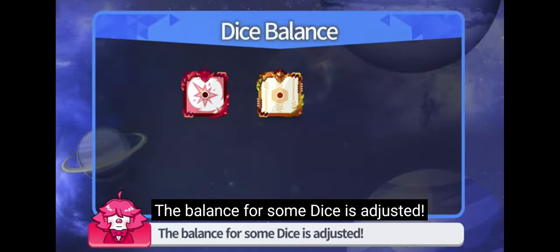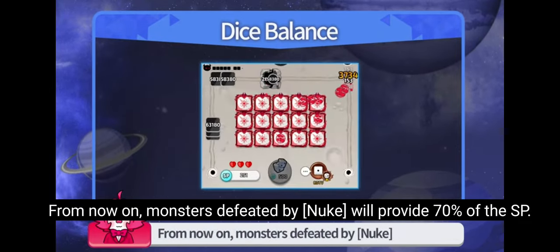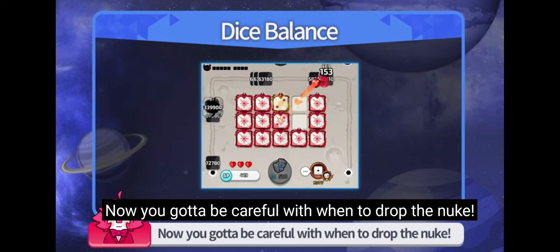This battlefield is interesting. Balance for some dice is adjusted. Nuclear is a very powerful dice that tends to result in surplus SP toward the end. From now on, monsters defeated by Nuke will provide only 70% of the SP. Now you gotta be careful with when to drop the Nuke.